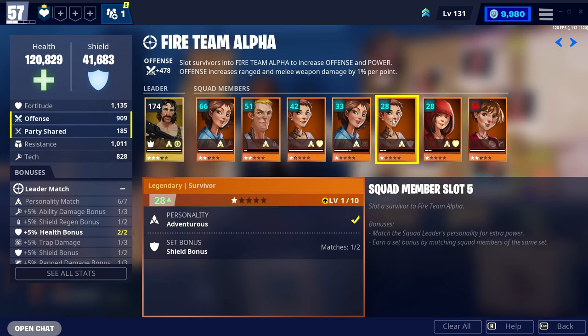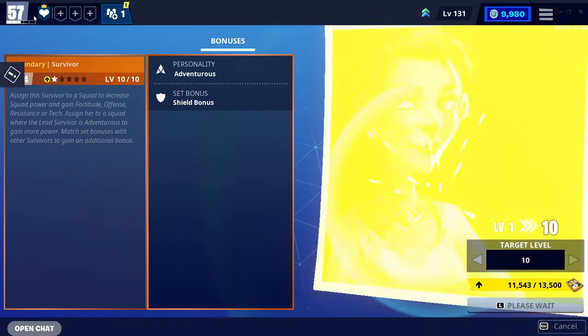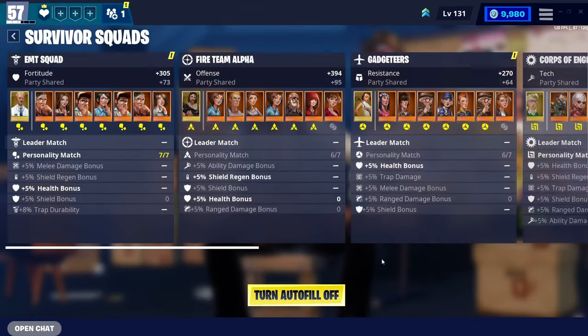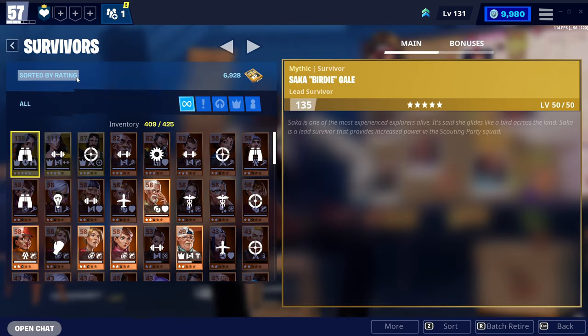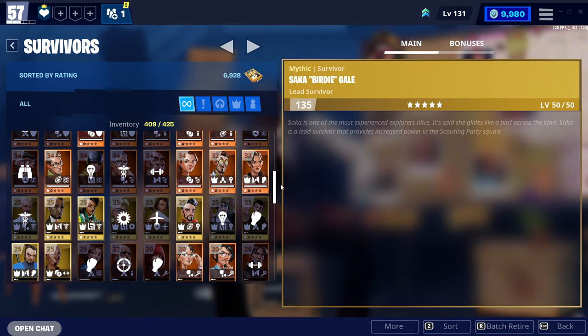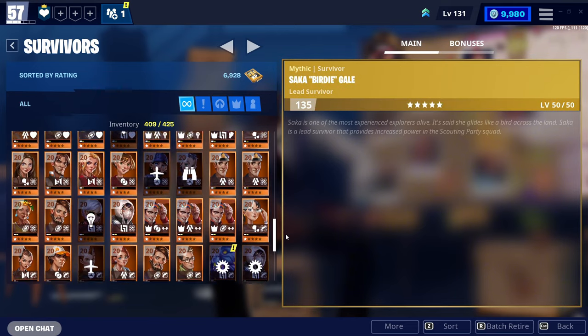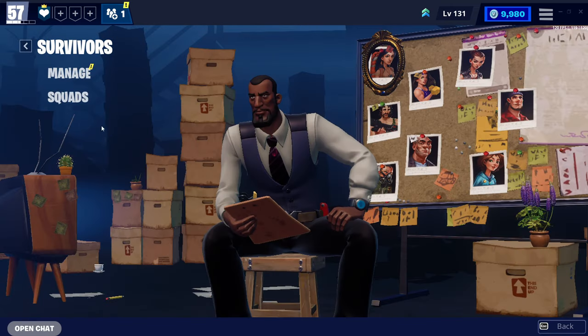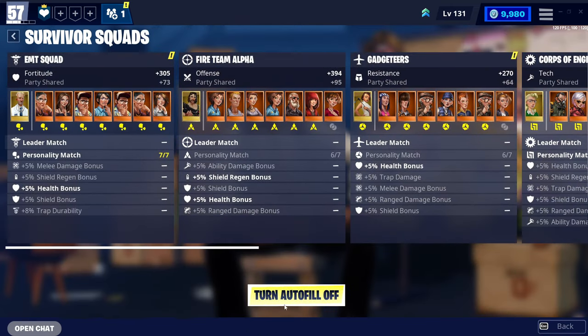If we go to this survivor right here, click upgrade and level up just once, you can see here that my power level has very slightly increased just by one level. Survivor squads are very, very important. I have a lot of legendary and mythic survivors — these are the ones that you actually want to go for. If you have epic survivors, it still works. Just make sure that you click this button right here and turn autofill on as I already have it on. A lot of people are a little bit hesitant to turn it on, but if you are a low power level, I highly recommend you turn this on.